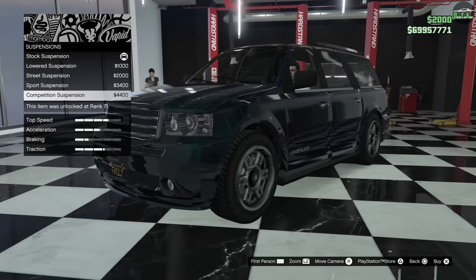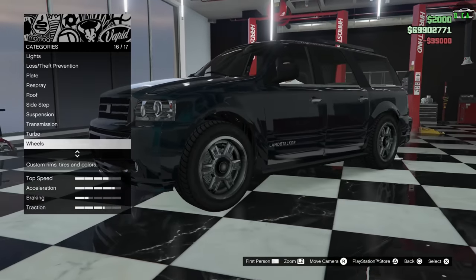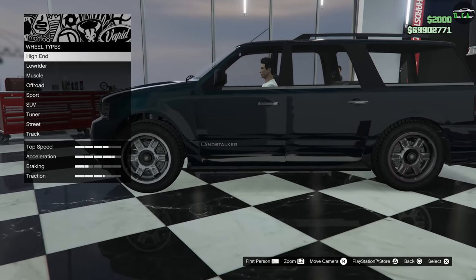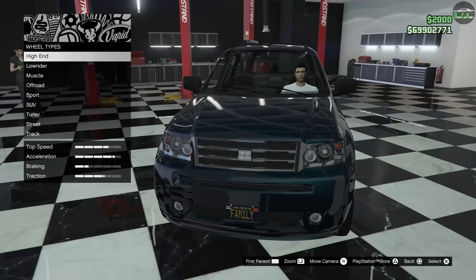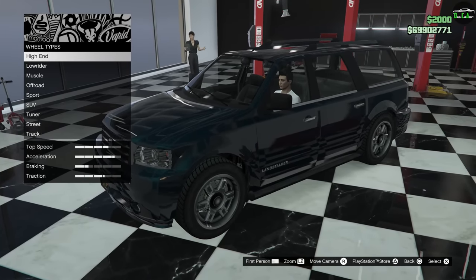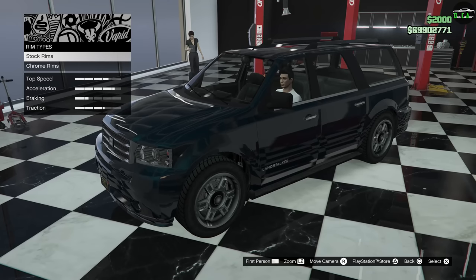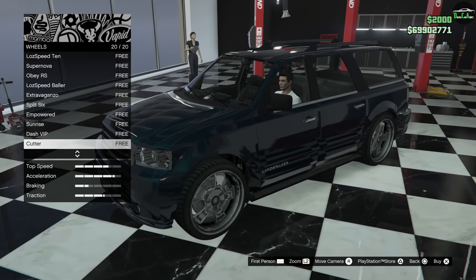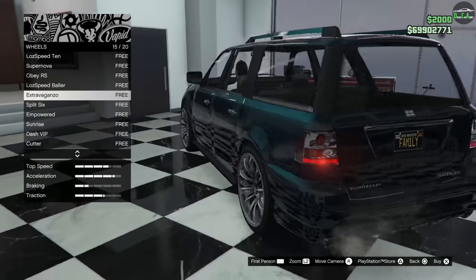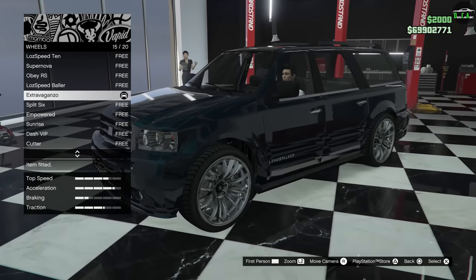Suspension — I'm not going to lower this; it's an SUV, it's supposed to be higher up. Transmission, turbo. For wheels, I'm not going for an alloy, black, or gray wheel. There's so much chrome on this SUV and it's inspired by around 2006–2007, so I think the proper wheel is a nice chrome one. Going to the SUV category, the ones I like the most look really, really good here — especially in chrome. They suit the look and kind of bring it to life.